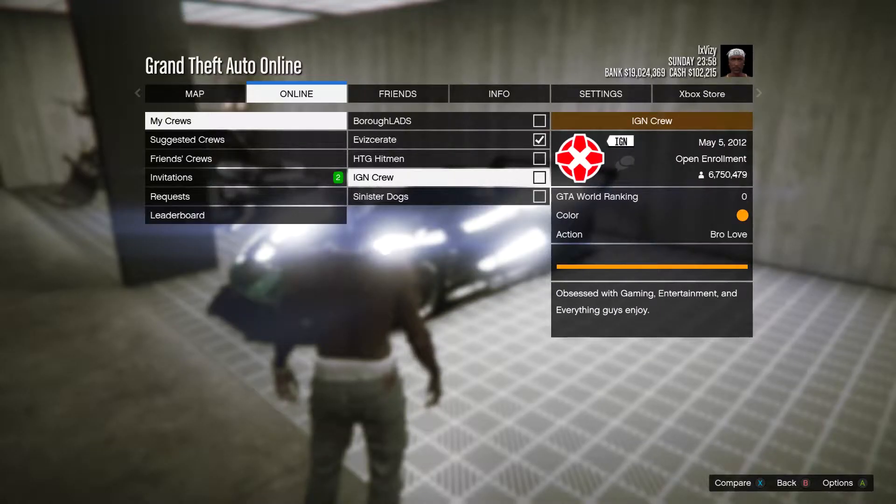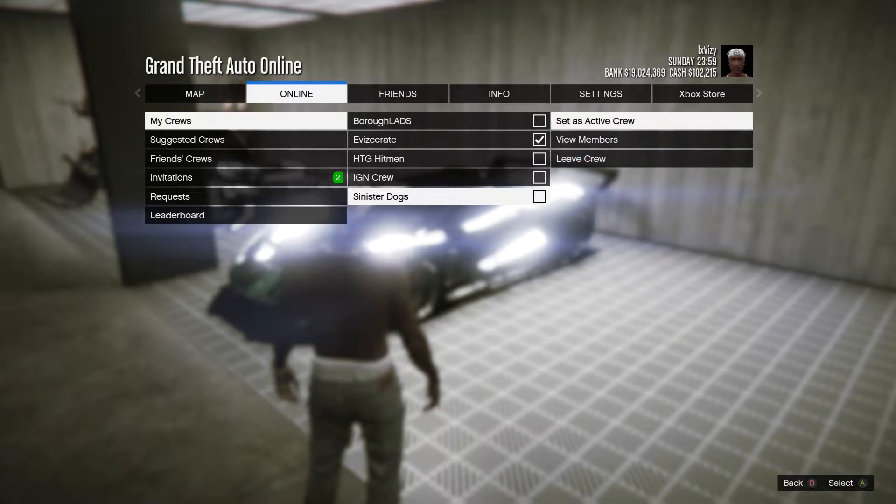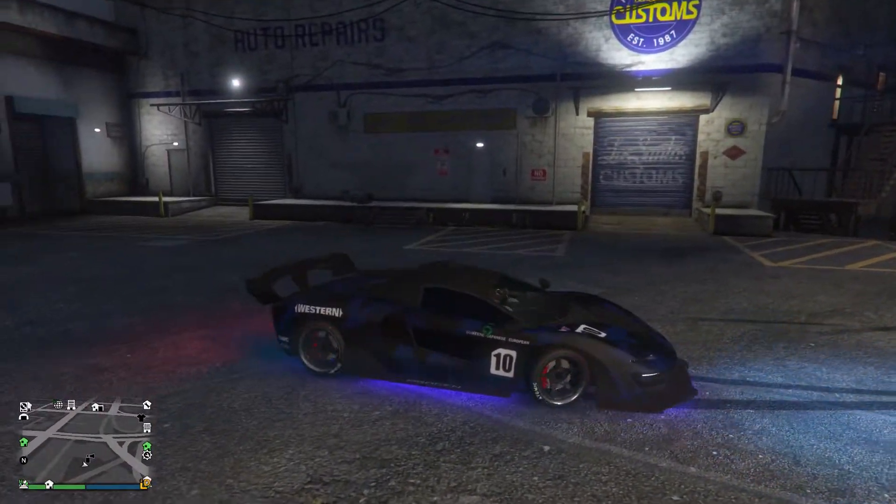Now the first step is to make sure that you're in a crew. You guys can do that through Rockstar's Social Club. With every crew in GTA Online they have a crew colour, so if you're looking to get a red colour over your chrome then simply make sure you join a crew with a crew colour that is red.